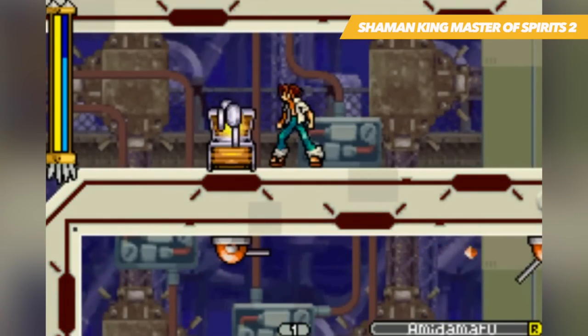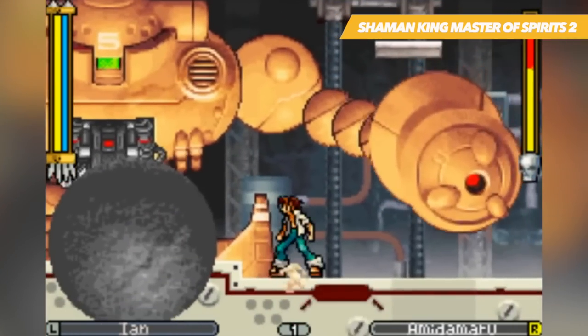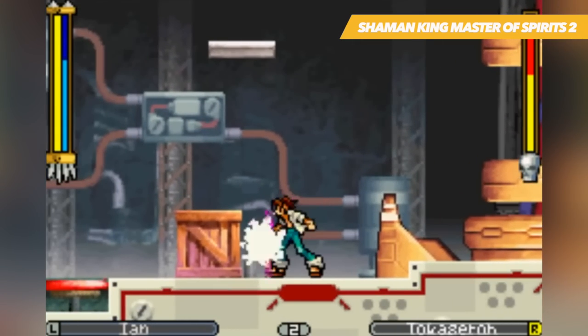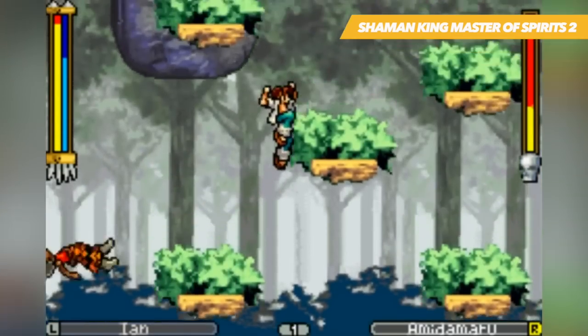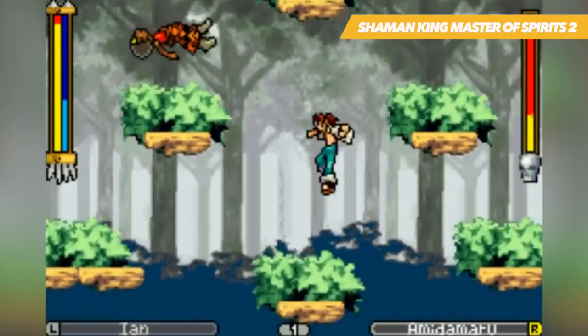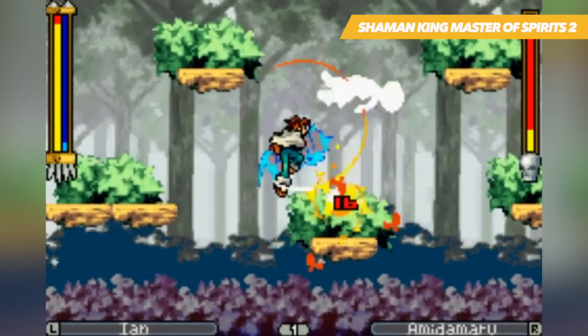Throughout the game you'll come across different equipment and spirits to utilise. The abilities can range from throwing paint on an opponent to increased stats like health, defence or movement speed. These special abilities are all dependent on the amount of magic you possess, and along with each of the other stats will naturally increase in power and become easier to use the further you progress in the adventure.